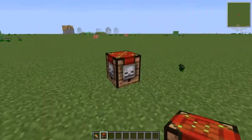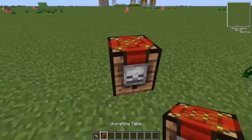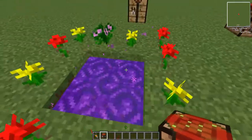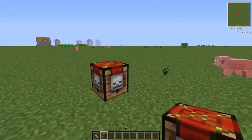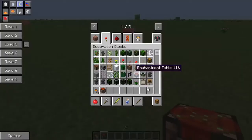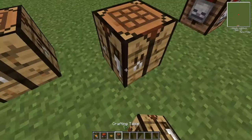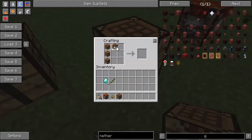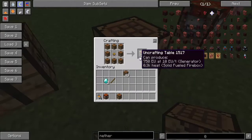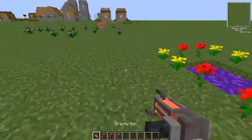First things first, you need to get a gravity gun. The next thing you do is get an uncrafting table. You find these in the Twilight Forest — in labyrinths and in hollow hills there will be a maze map focus. Once you get that, you just place the crafting tables in a square around the maze map focus, and boom — your very own uncrafting table.